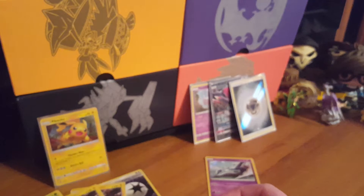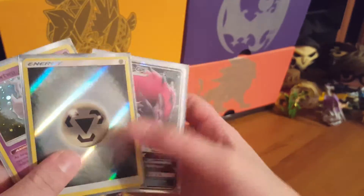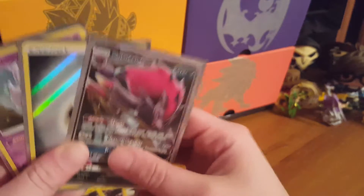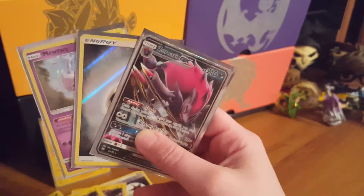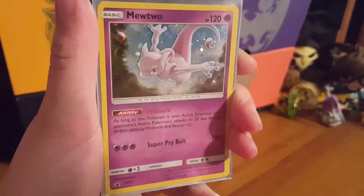It seems Mewtwo won the pack battle because I got two hits out of it, and Pikachu gave me no legit hits — just holo rares and the holo reverse double colorless energy that I collect, so those don't really count. Out of the Mewtwo pin box I got a holo reverse energy I don't have and my third Zoroark GX. I'm going to show you guys all the nice hits I've pulled from Shining Legends — y'all will be jealous, that's all I'm going to say.